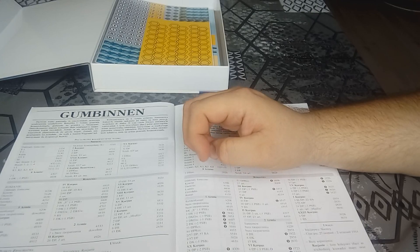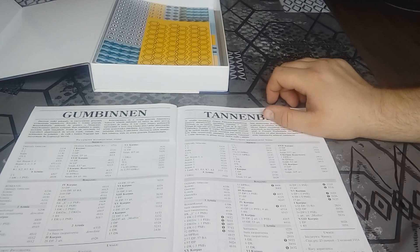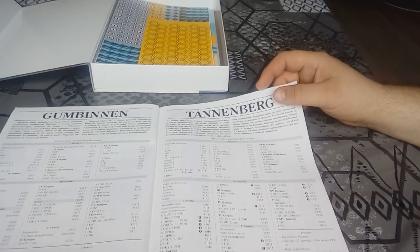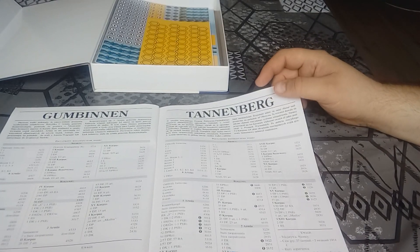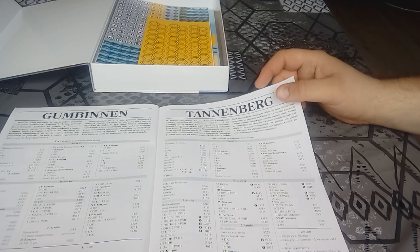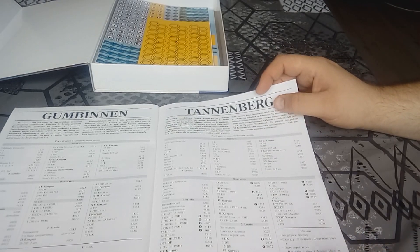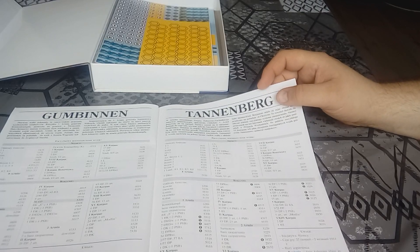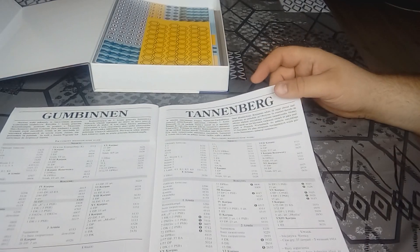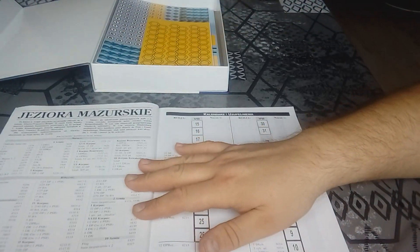Czas gry w scenariuszu Gombin to 7 dni, od 20 do 26 sierpnia. Punkty zwycięstwa ponownie. Kolejny scenariusz to już Tannenberg — mamy jednostki z brakami w zaopatrzeniu, zaznaczone w komentarzu. Scenariusz obejmuje 27 sierpnia do 2 września. Podejrzewam, że będziemy mieli powolne rozwijanie drugiej armii Samsonowa.